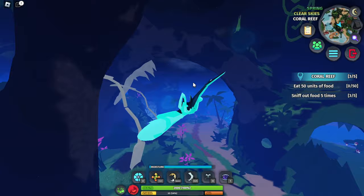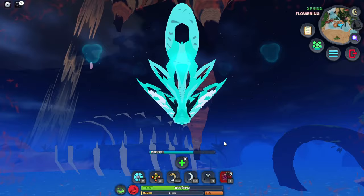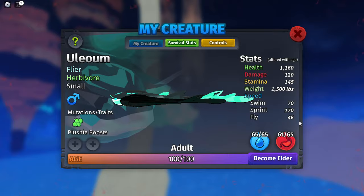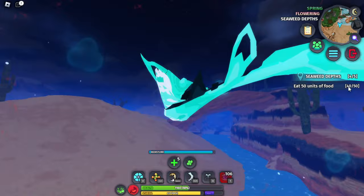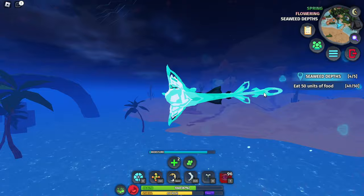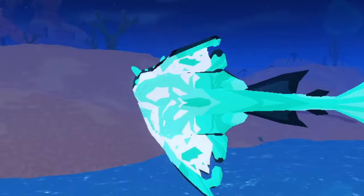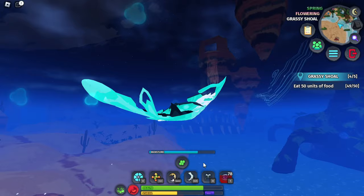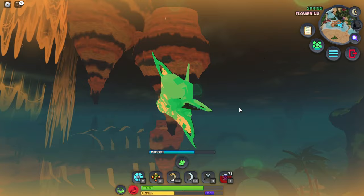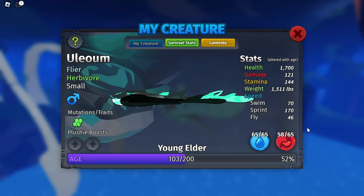Hunter's curse takes half its health to deal roughly twice the damage, and it bites really fast. My current stats are 1000 health, which is really low — you can get one-shot by something like a courthouse. The max health is around 2000, so you still won't get one-shot at max, but this creature is very fragile.